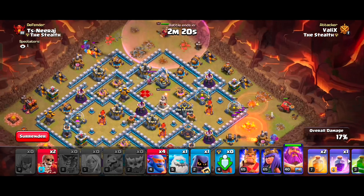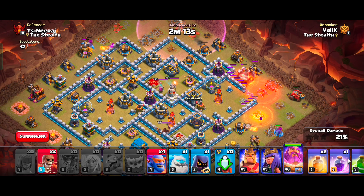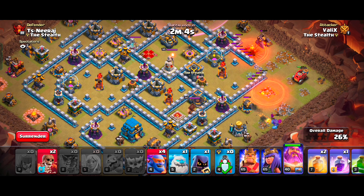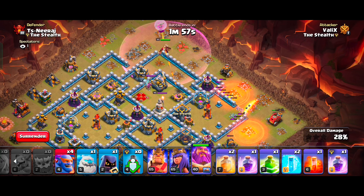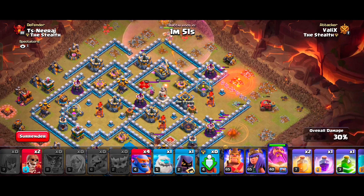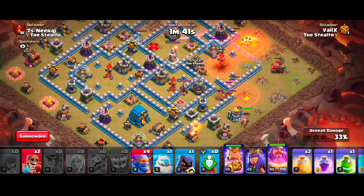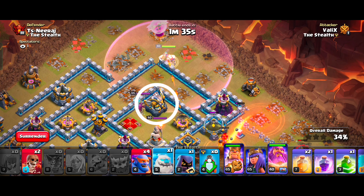These 2 units will carve the sides of the base, resulting in a narrow path for our kill squad. I have dropped my Barbarian King to clear the side trash buildings because our Flame Flinger can't reach them. I took a lot of time to make a funnel here because I want my Warden to destroy the Eagle Artillery.